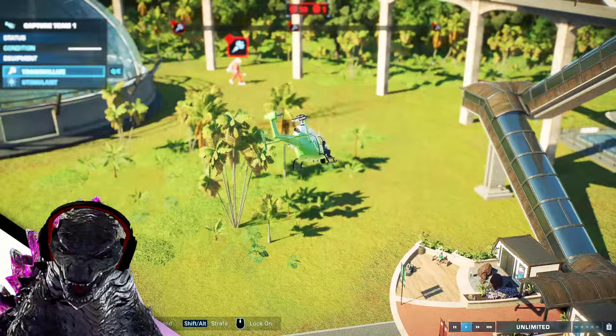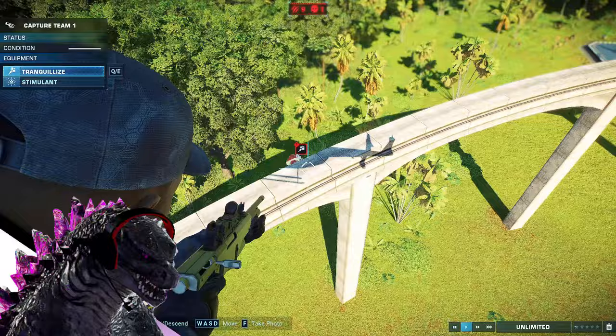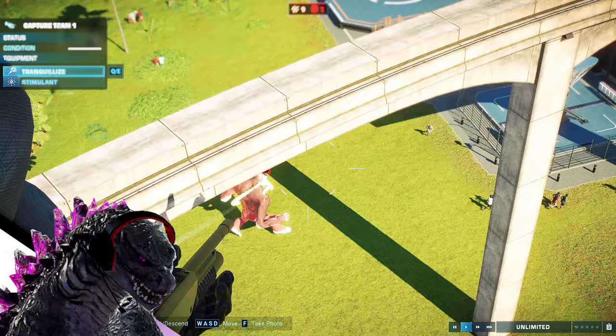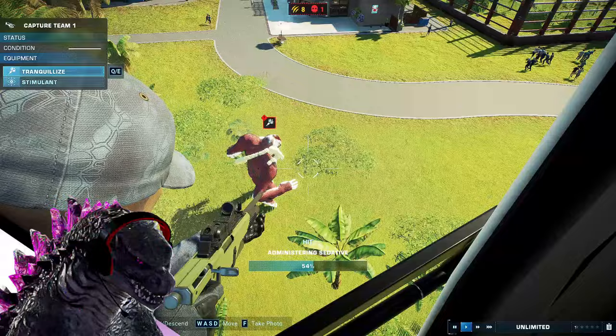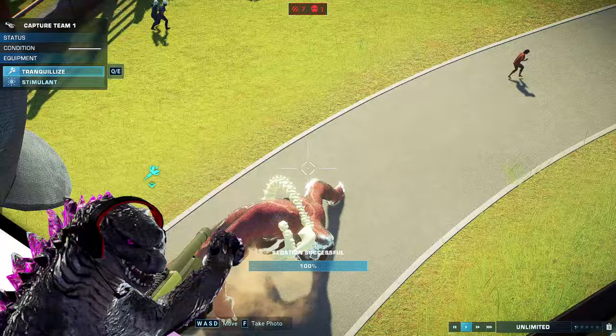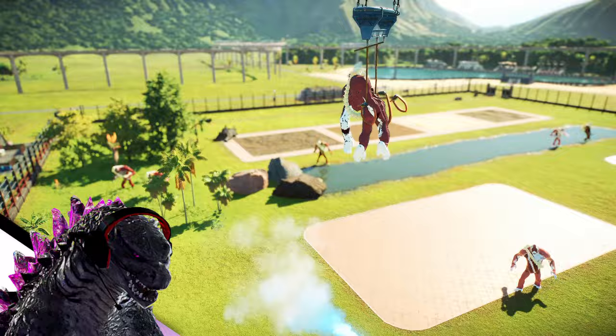Let's take care of this red monkey and tranquilize it back into the enclosure. We can fight back - and that is to tranquilize the Scar King. The human kind of evaded that attack - helicopter, come on. Please do not grab it - I don't want to take a picture, I want to take it down. That's another hit - another hit - it might flop down now. I tried to reach out for another human - for that you get another one just in case. Bye bye Scar King, you're being lifted up into the helicopter and back into the enclosure.